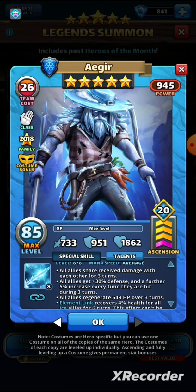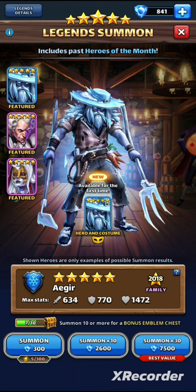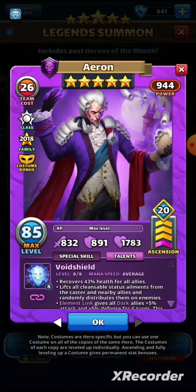I'm pretty much disappointed in this new costume and prefer the original. He's an alright hero but not a game changer — his special is at average speed, and there are so many other good blue heroes that do defensive things. You've got Krampus who's just been re-featured in the Christmas portal, so I'm not sure there's really a big place for Aegir at the moment.